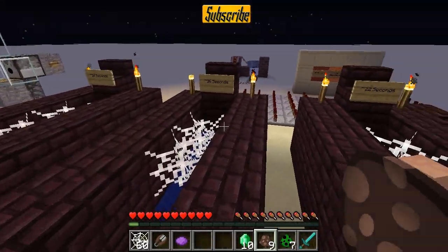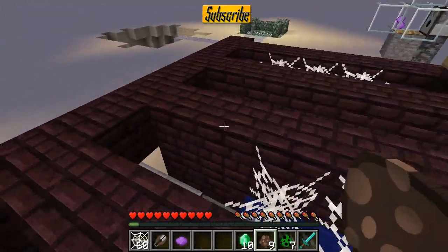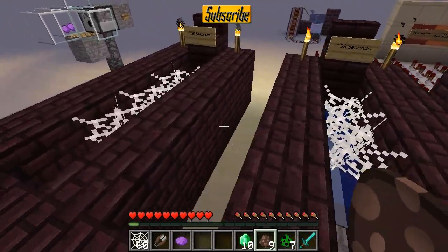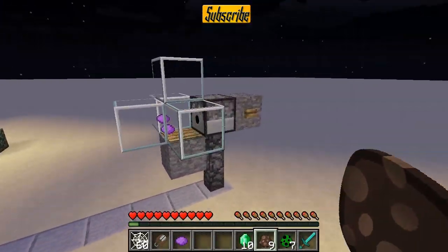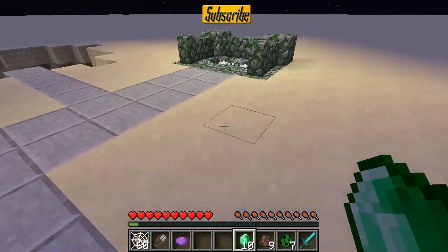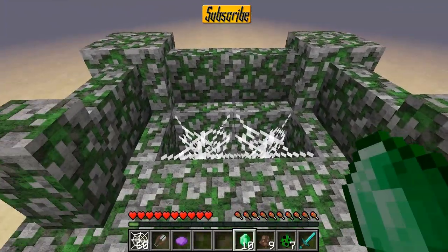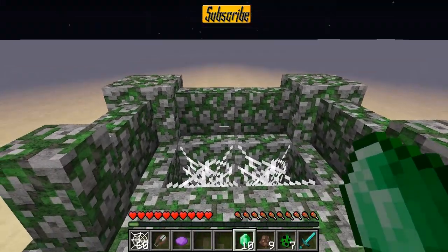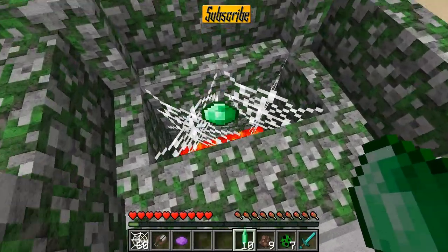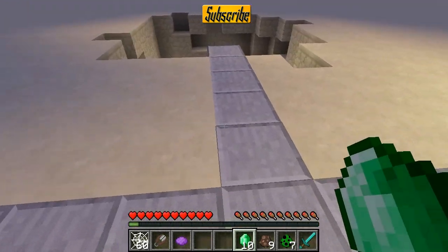Cobwebs allow for much cheaper timers and you don't have to use any redstone. If you just put this on a loop it works infinitely, as opposed to item dispensers which will eventually run out of items. Another use is item disposal systems — if you accidentally throw out a diamond or emerald and don't want to lose it, just go up to it and you can pick it back up.